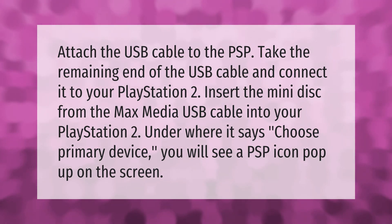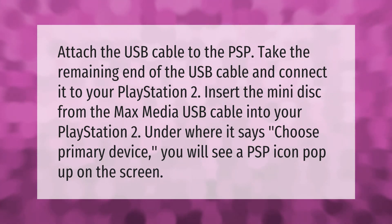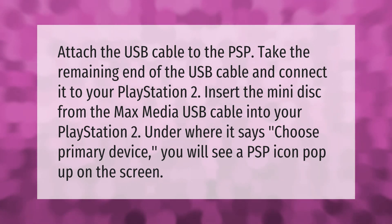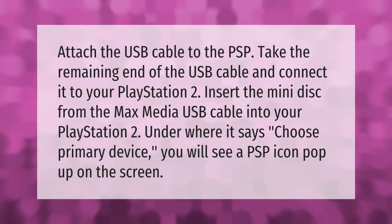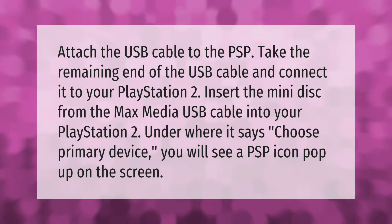Attach the USB cable to the PSP. Take the remaining end of the USB cable and connect it to your PlayStation 2. Insert the mini disc from the max media USB cable into your PlayStation 2. Under where it says 'choose primary device,' you will see a PSP icon pop up on the screen.